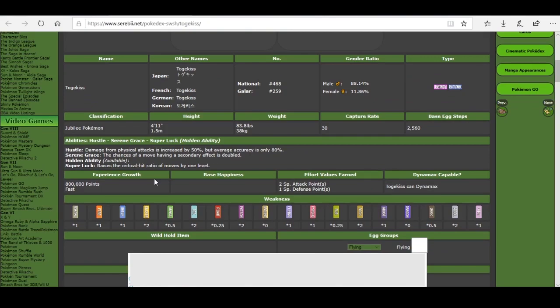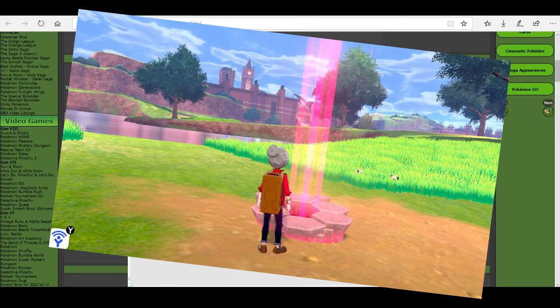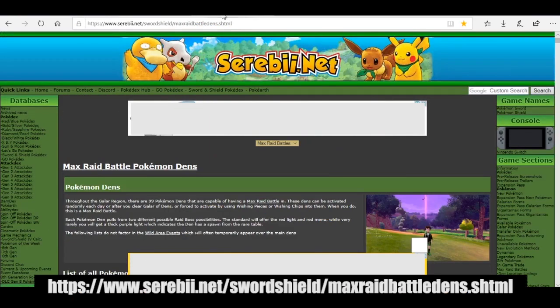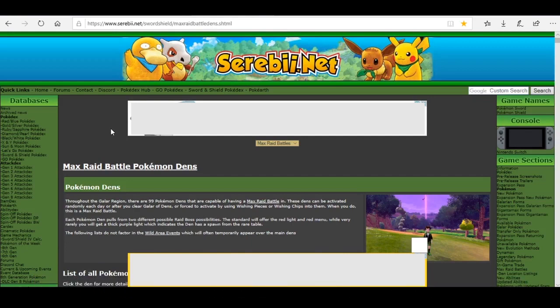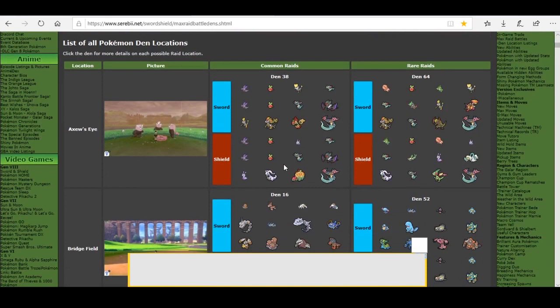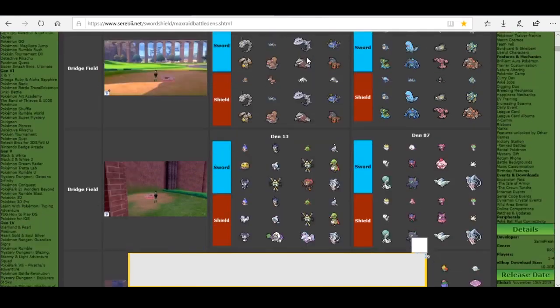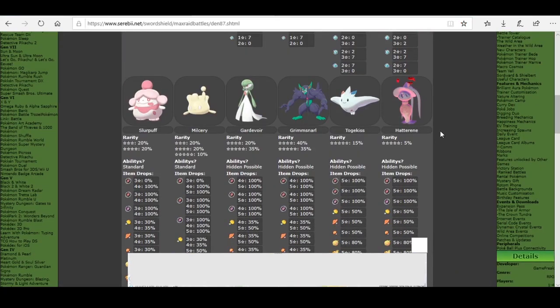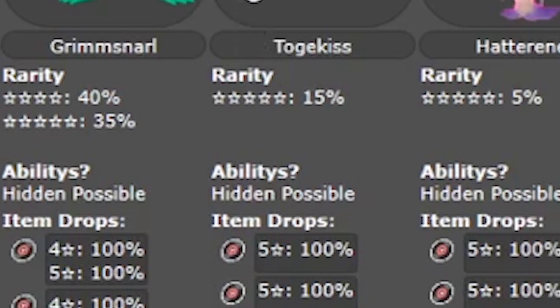So now how do we obtain this Pokémon? The best way is to get it from Dens. To see from which Dens we can obtain them, we will go to this link, which is also in the description down below. Here we will search for the Pokémon we want. There are two boxes — the ones on the left are from Common Dens, and the ones on the right are from Rare Dens. If you want a hidden ability like me, it's easier to get it from the Rare Den. My Togekiss is on Den 87, which is on Bridge Field, as we can see in the image.